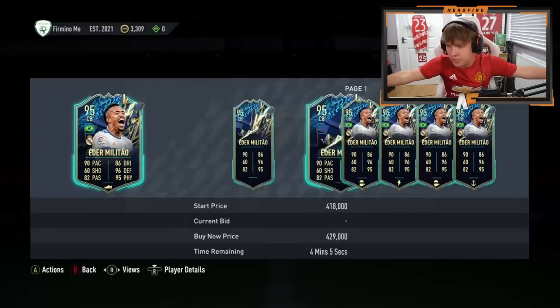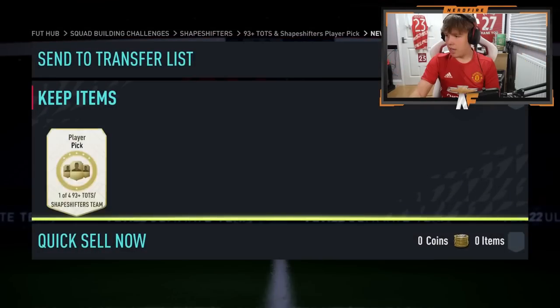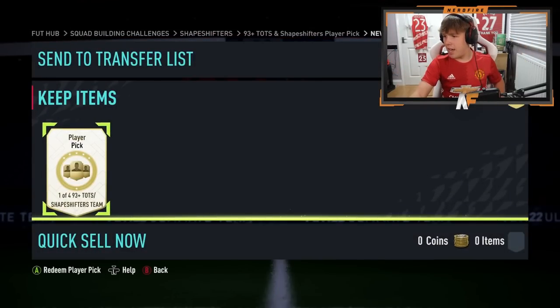Still though, we haven't seen a Shapeshifter — we've only opened two, but maybe the next one can provide us one. Fingers crossed. We've got my RTG pack. We're going to reveal from right to left again this time. Let's see what we get — make it good EA, just be sick please. Player pick opened. Let's see a Shapeshifter this time EA. No — first place is a Team in the Season.